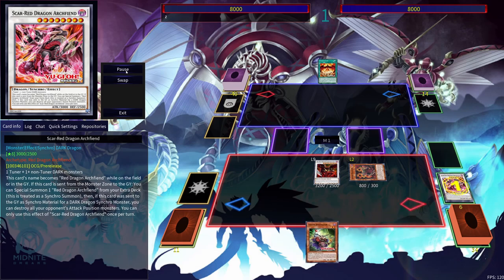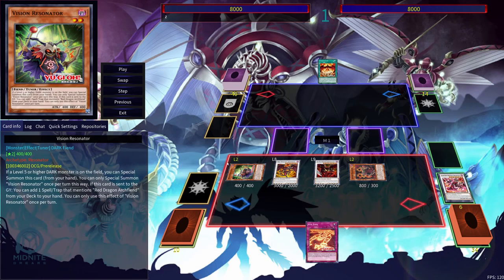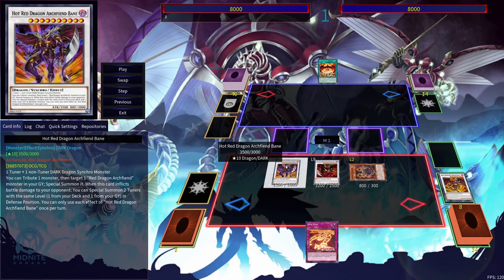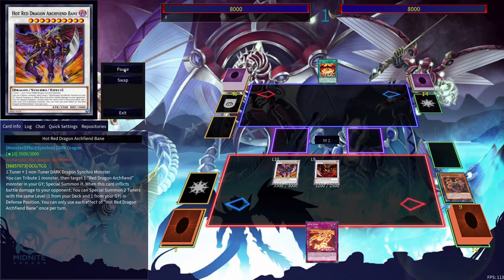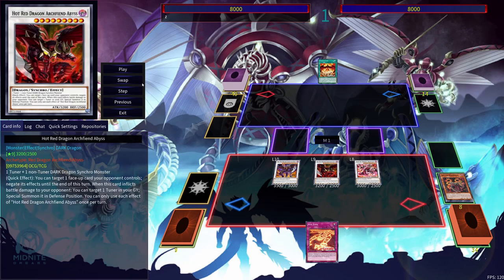We use Scar Red Dragon Archfiend's effect to get out a Red Dragon Archfiend monster from our deck, and it counts as a Synchro Summon, which is really nice. We can also add the Vision Resonator to our hand and Special Summon it using its own effect. Then we get Hot Red Dragon Archfiend Bane out, and use Bane's effect to tribute the other monster to bring out Scar Red Dragon Archfiend.